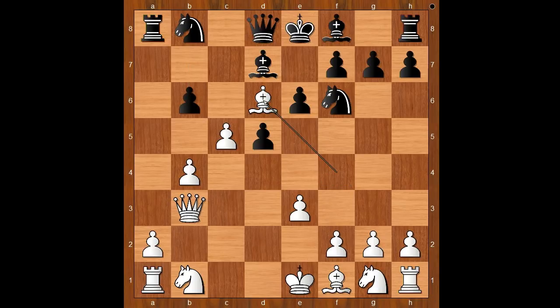Bishop to d6 was played. If c takes on b6, then Queen takes on b6, and Black has compensation for the pawn. Back to our game. Bishop to d6 was played. It is Black to move.